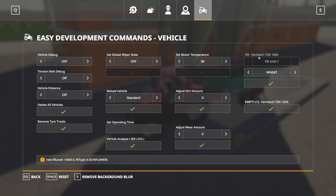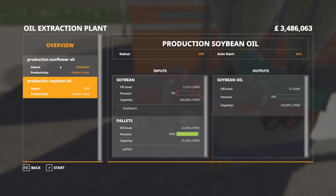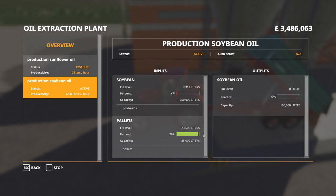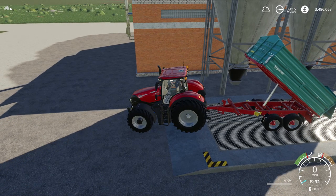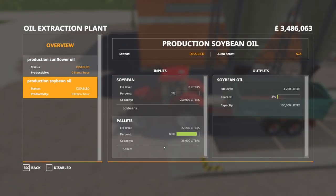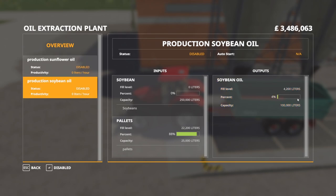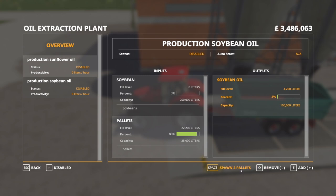Now let's put some soy in and run the same test. Going into the menu — this factory is disabled, so we'll enable it. 6,000 liters an hour, and we're starting at 23,600 liters of soybeans. I'm assuming the ratios are going to be the same but we'll double check. It'll only take a couple hours to process. Going into the menu and over to soybean oil — 22,200 remaining. So for every 1,000 liters in, 100 liters of pallet were used and 4,200 liters of oil came out — that's about 30%. So 300 liters per 1,000 you put in, and each pallet is again 2,000 liters.